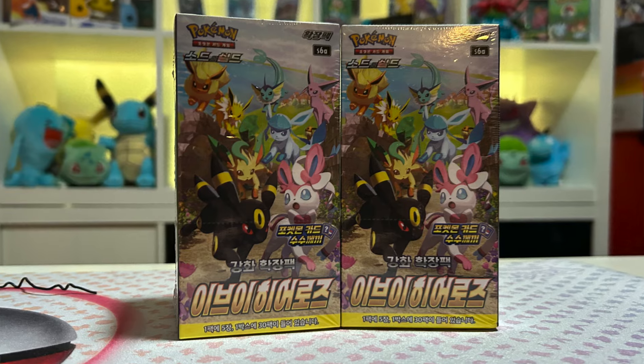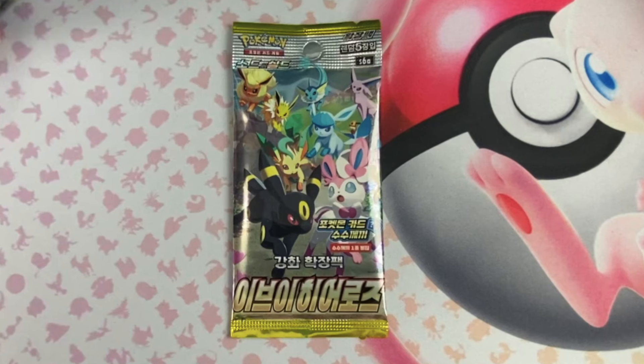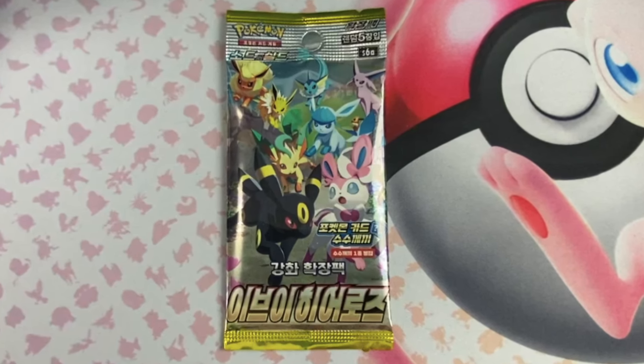It's time to go Moonbreon hunting. Right now, you can get an Eevee Heroes Booster Box in Korean for as low as $50 USD — that's $70 Canadian. That's an amazing price if you want to go Moonbreon hunting. The English version of the Moonbreon is worth much more, but it would still be a beauty pull. Don't forget to like, subscribe, and comment on whether you think this booster box was worth it for a chance at winning an Eevee Heroes Booster Pack. Now let's rip into this bad boy.